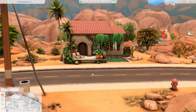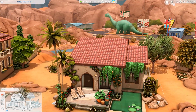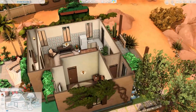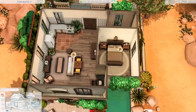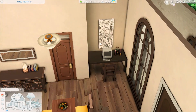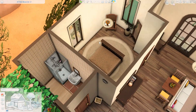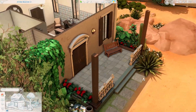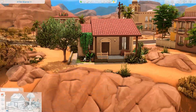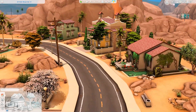We're in the Mediterranean neighborhood. This is a starter house that — even though it's small — has a fancy pool. Inside there's a combined living, kitchen, and dining area, a PC, a bedroom, and a bathroom. The backyard has a small porch and garden. This one is fully furnished, unlike the other starter house.